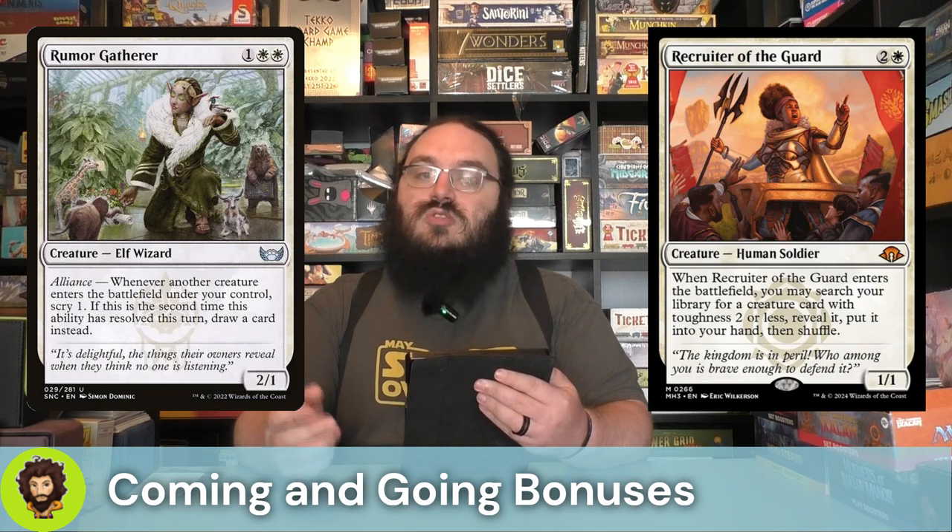Rumor Gatherer is a 2-1 for three mana with alliance. Whenever a creature enters the battlefield under our control, if it's the second time it happened we're going to draw a card; otherwise we're basically just scrying one. So card selection, a little bit of card draw — we're here for it. I normally don't include sad robots, but I think Sad Robot has a place here because if we create a token copy of them, that's a balloon we have to sack at the end step. We have repeated ramp, we have repeated card draw.